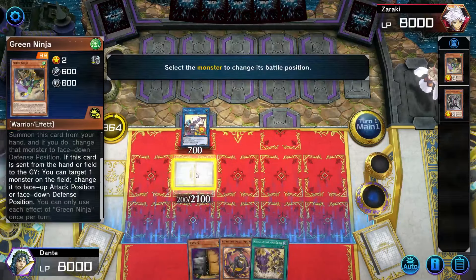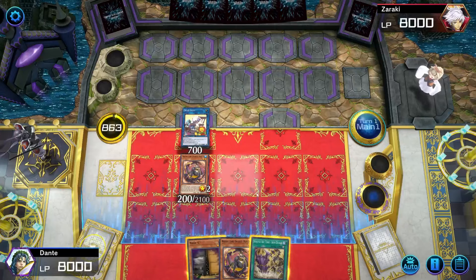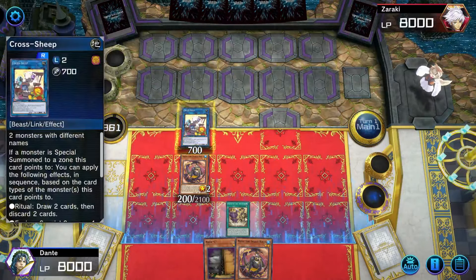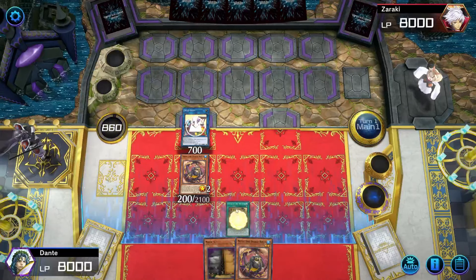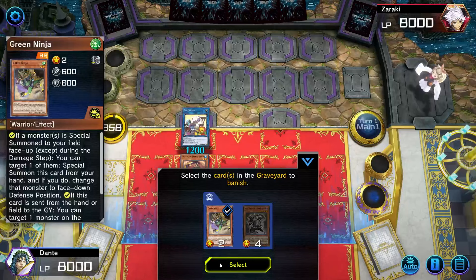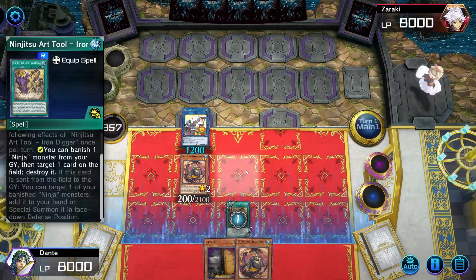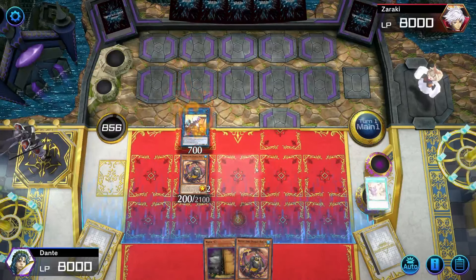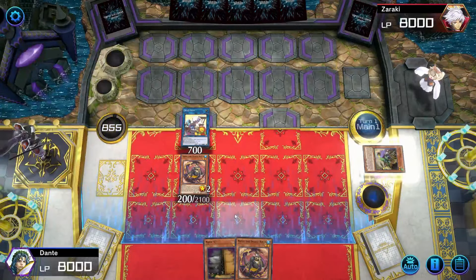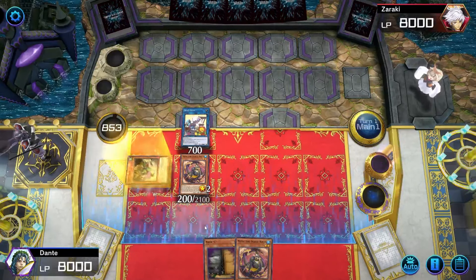I didn't need to activate Green Ninja's effect at that point, but it doesn't change the combos in any way. Then I'll activate the Iron Digger targeting Cross Sheep. If your opponent does control a monster you can equip it to that and pop it, but since the opponent doesn't control a monster I'll equip it to Cross Sheep and pop itself, which allows me to activate the secondary effect. When Iron Digger is destroyed I can target one monster in my banished zone and special summon it — I'm gonna special summon back the Green Ninja, getting two bodies on the field to go into fusion summons.